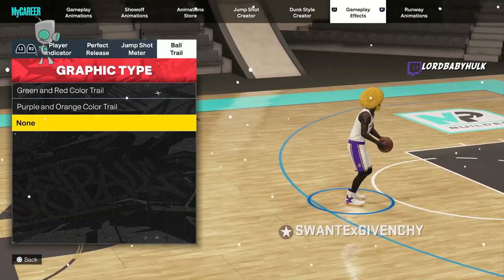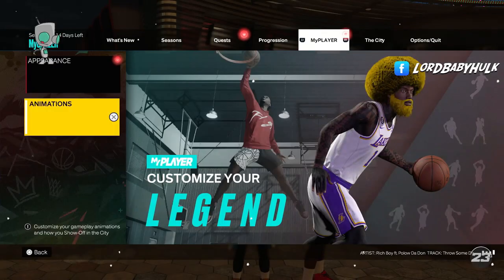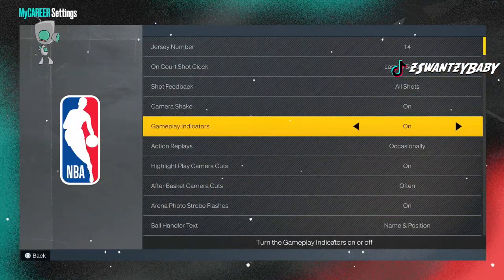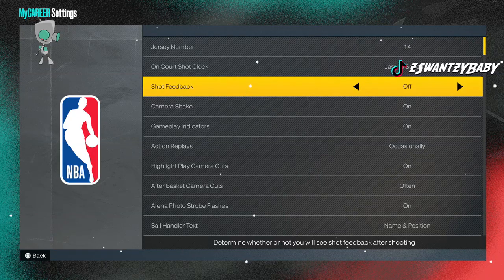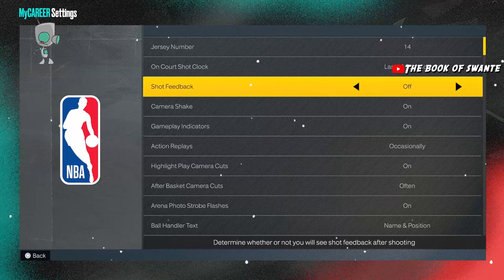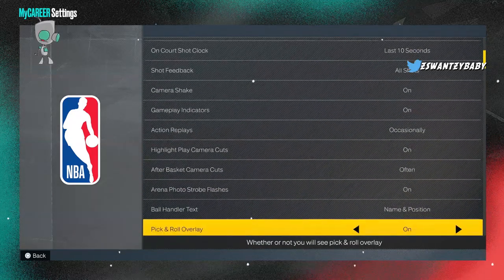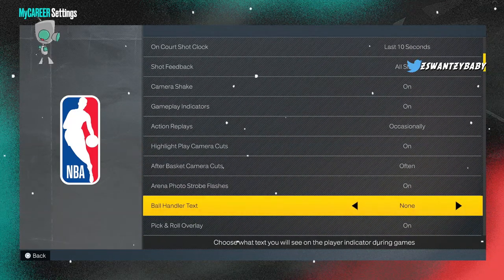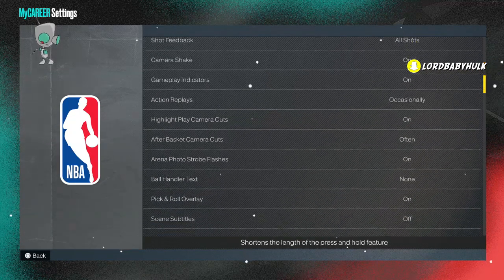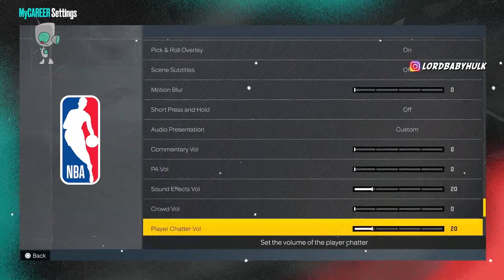If you feel like there's too much lag delay, test it out and see if it works for you. Some people also turn off shot feedback to reduce lag. They also turn player names off and set things to none, but it's up to you. Make sure your motion blur is off — turn it off.